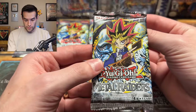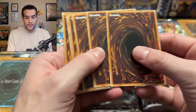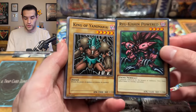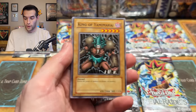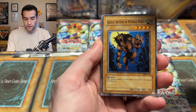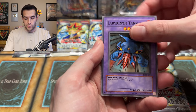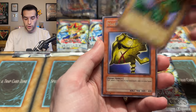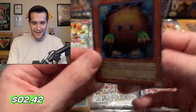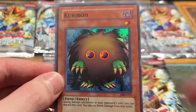2017 used to be the most recent print before the reprints this year. Opening the 2017 pack we got: King of Yamimakai, Gazelle, Armored Lizard, Immortal of Thunder, Labyrinth Tank, Rainbow Flower, Ancient Lizard Warrior, Mask of Darkness — and a Kuriboh! Super rare Kuriboh — our first foil of the day! Such an iconic holo card.